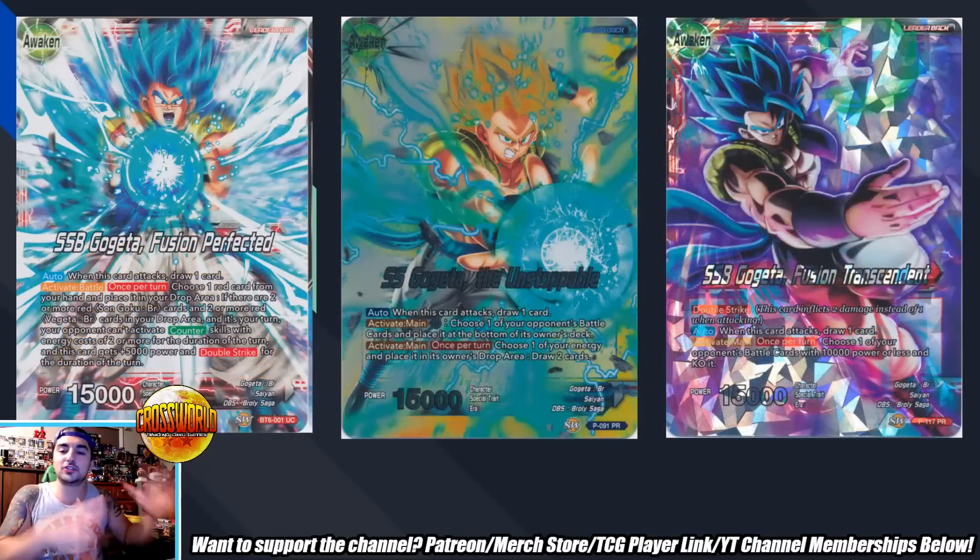Finally, there are so many good Gogeta leaders to play right now. The red unisons are generically powerful and make perfect sense with these leaders — both have double strike, one can stop counters, one can automatically kill powerful one-drops like Freeze of Death's Embrace Basil and Fatal Rampage. SS Gogeta: The Unstoppable benefits greatly from Xenocosmic Unison: play a free energy, do things with it, then sacrifice it to draw two cards via Gogeta's effect. These are all my recommendations for July — let me know your picks in the comments below.